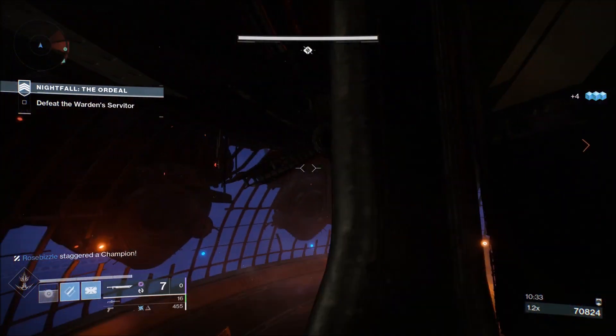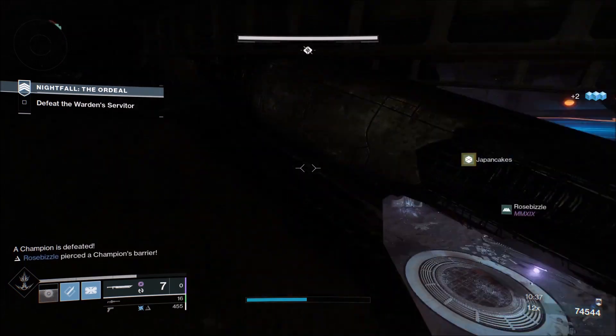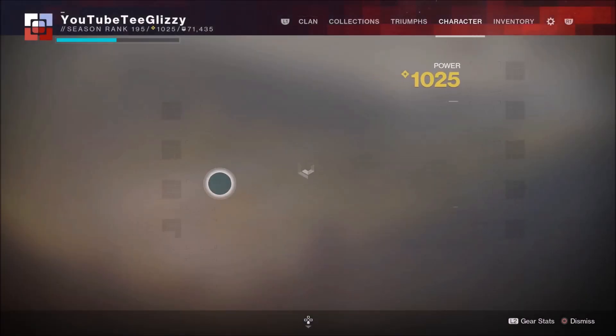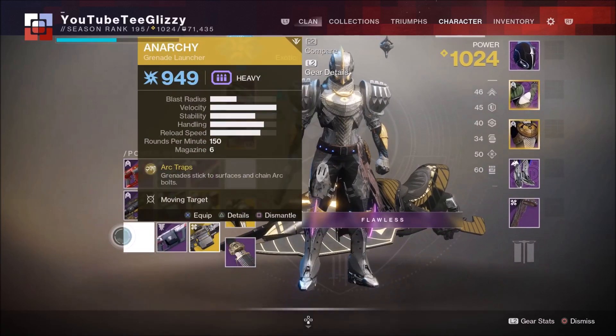Getting this cheese to work is really easy to do. All you need to do is follow where I'm going on screen — this can take you to a hidden spot in the room where you can't take any damage from the boss. This spot prevents you from taking any damage from any enemy in the room, so you just need to stay far back in this spot to make sure you survive.